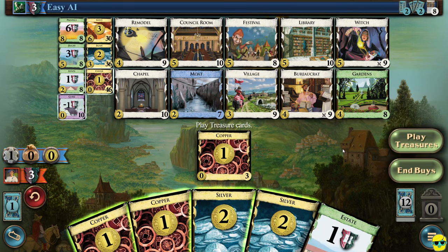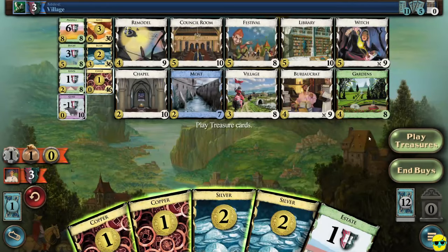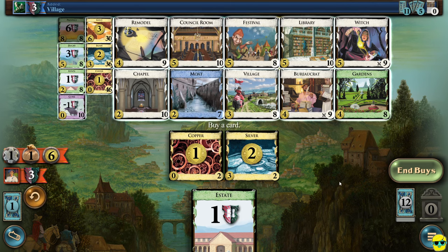They played three copper and gained a village. Now we have six money. Among my friends there's a joke in our Dominion community about whether or not the best play with six money is to always buy gold versus cards from the supply. There's a lot to debate and it depends on what expansions you're playing with. But the premise is basically that gold is so good it's always worth consideration — don't sleep on it. It's a tremendous card. You don't need actions, it's guaranteed three money — and that's what we're going to buy right now.